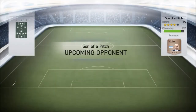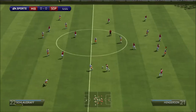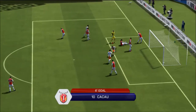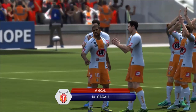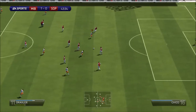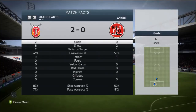Our next opponent is running a 4-1-2-1-2 with Andy Carroll and Osvaldo up front — I think that's Sinclair who transferred to West Brom. We try playing with our German side, getting a nice ball to Cacao, but rebounds are just so easy in this game. I personally recommend putting chemistry styles on your goalkeeper to make sure they handle the ball much more effectively.